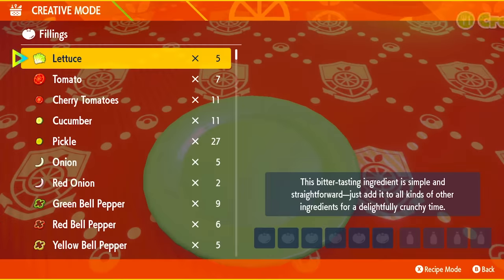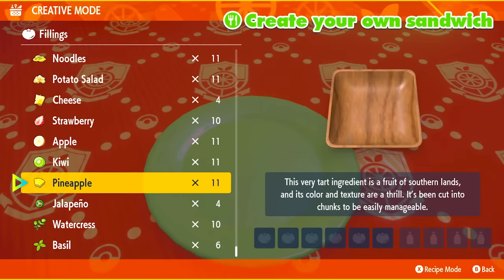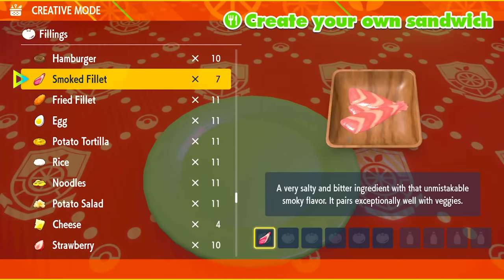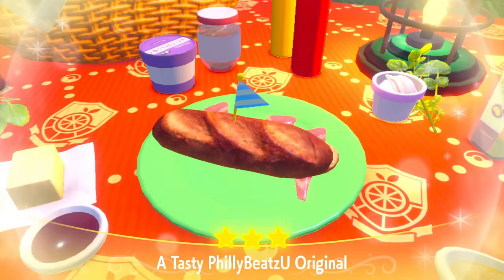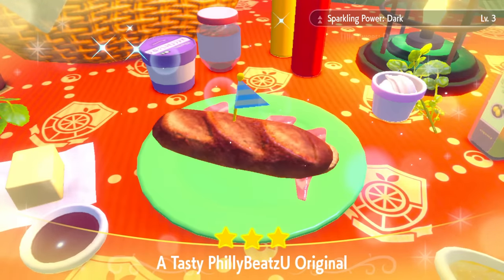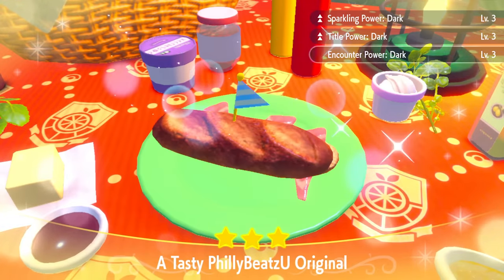For this video, what I'm going to be making is a sandwich for the dark type. For the dark sandwich, we're going to use a smoked fillet, a salty herba mystica, and a sweet herba mystica. That's what I'm using. You get title power level 3, encounter rate level 3, and sparkling power level 3.